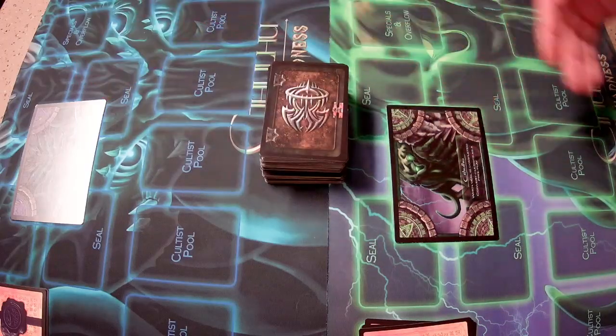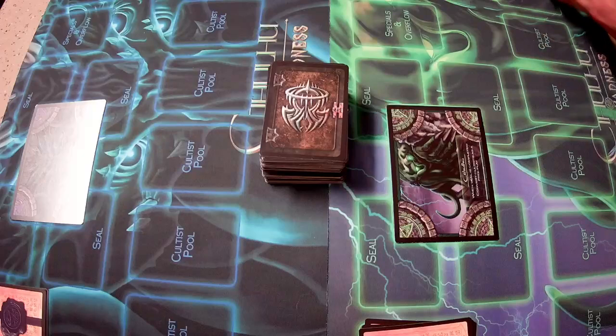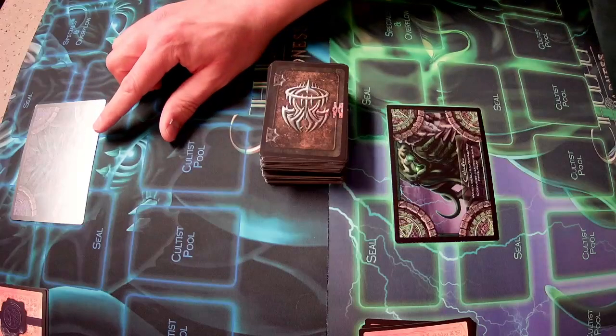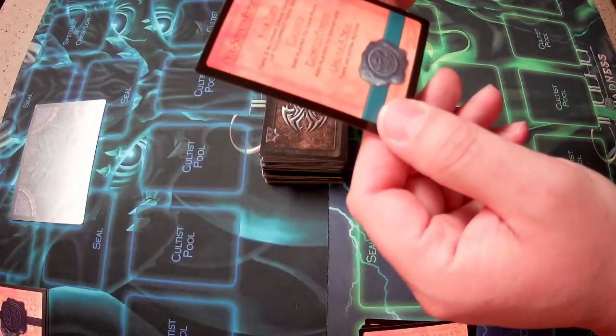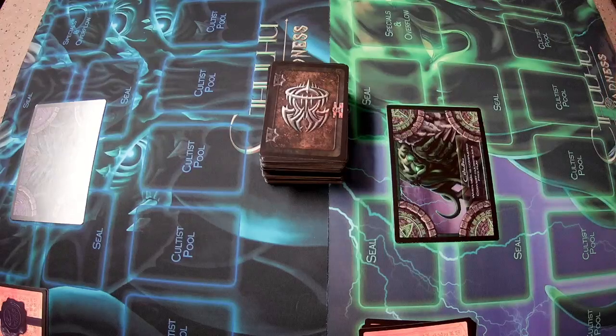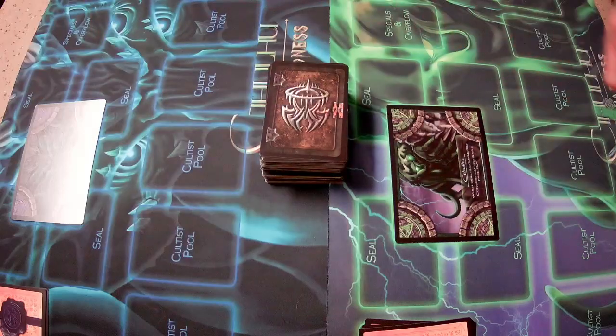Each god has a slight perk and advantage. For Cthulhu, when he opens a seal, he can convert a cultist in the pool. For Azathoth, your hand size increases by one card on every seal you unlock. So that's definitely a great advantage to have. I typically play Azathoth — a personal favorite of mine.